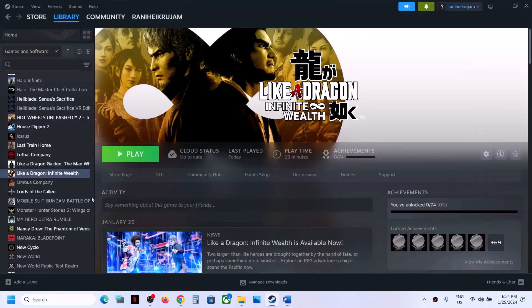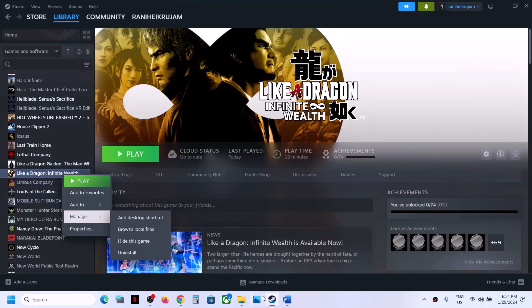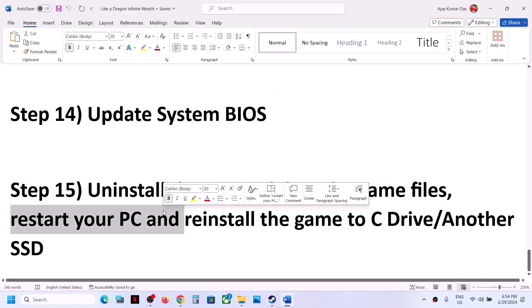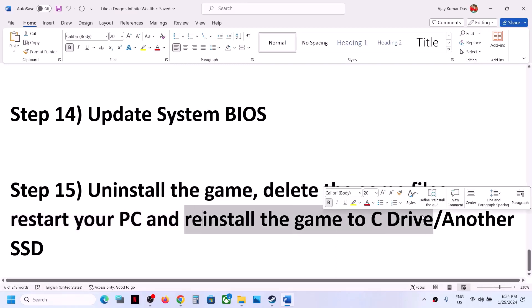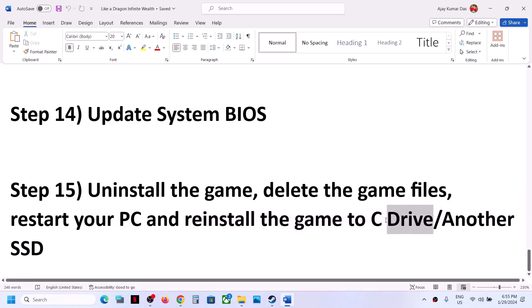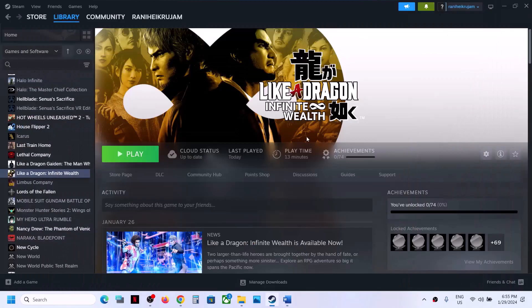The last step is to uninstall and reinstall the game. Right click on the game, go to Manage, and select Uninstall. After uninstalling, go to the game installation folder and delete the game folder. Restart the computer, then reinstall the game to your C drive — ideally on an SSD. If the game is already on C drive, try installing it to another SSD. One of the steps in this video should help get the game running. Thank you for your time — please like this video and subscribe to my channel.